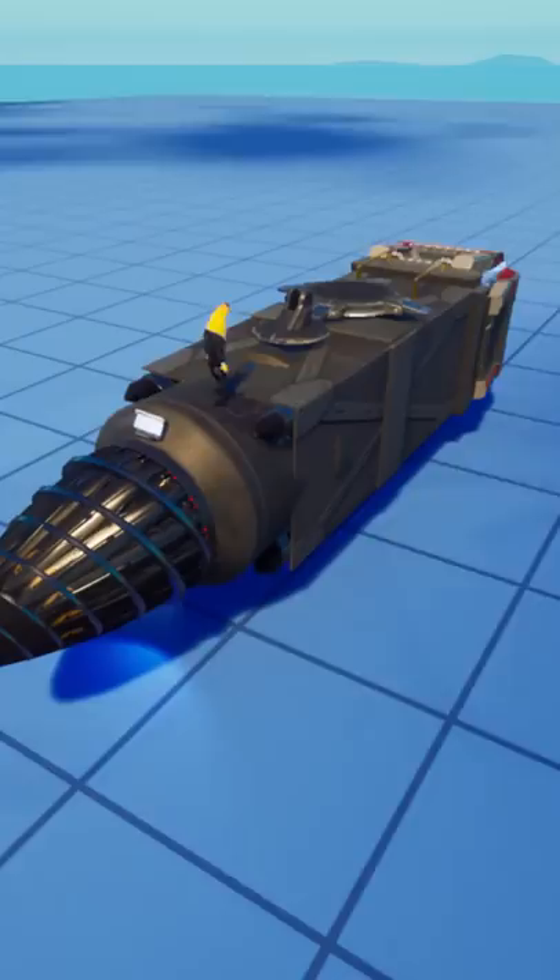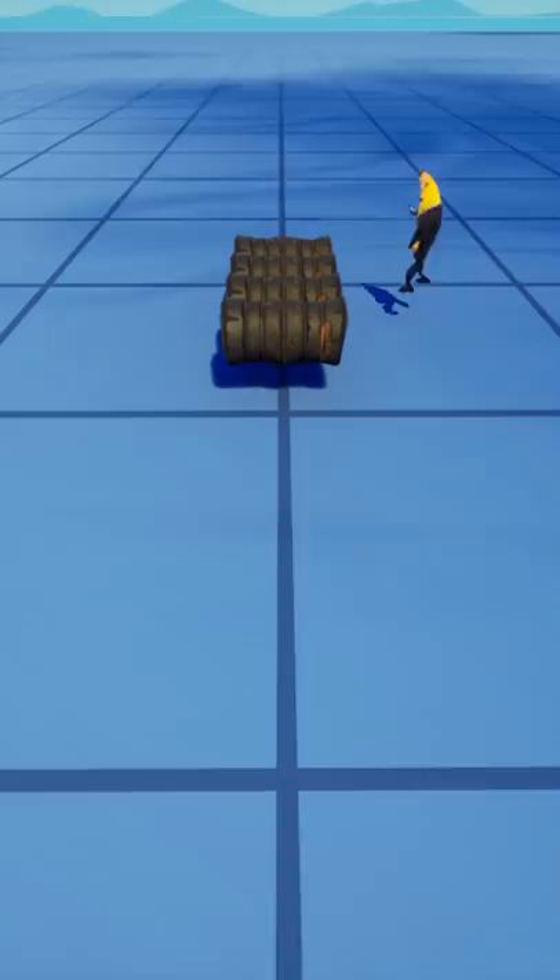Once the body of the drill was formed and a few details were placed on, I had to do the tracks of the drill using this barrel for the axles and this arrow from the obstacle course galleries to make the treads. The treads turned out way better than I thought they would, and then I just had to place four of them on the corners of the build, and it turned out so good!